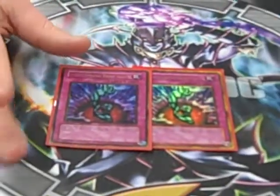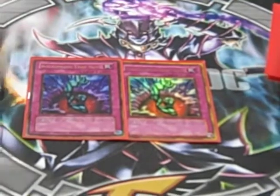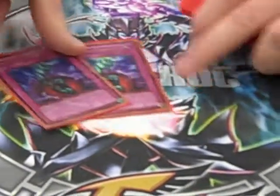Two Bottomless Trap Holes — it's Bottomless, nukes big monsters. I'm sure I would have gone to three, kind of disappointed it didn't go to three, but we got Smashing Ground instead, so whatever, I can deal with it.